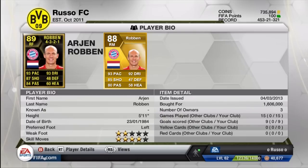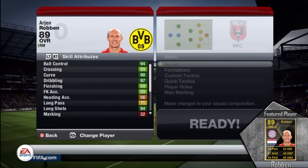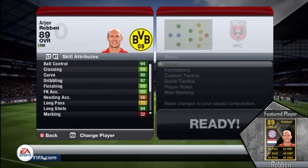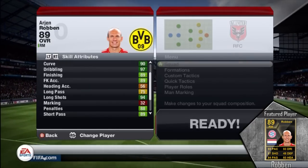Some of the in-game stats he has are crazy good. This card was awesome to play with — he's very fast at 93 pace and 93 dribbling, with very good ball control. Combined with the four-star skills, that definitely helps. Standout stats include 94 ball control, 90 curve, 97 dribbling, and 94 long shots, which is absolutely awesome.